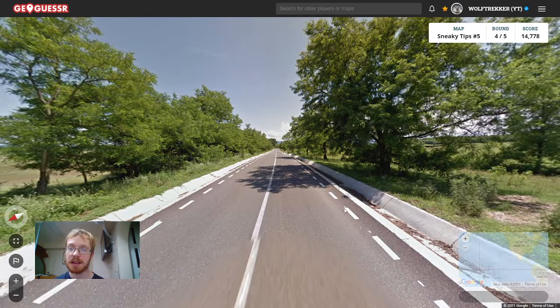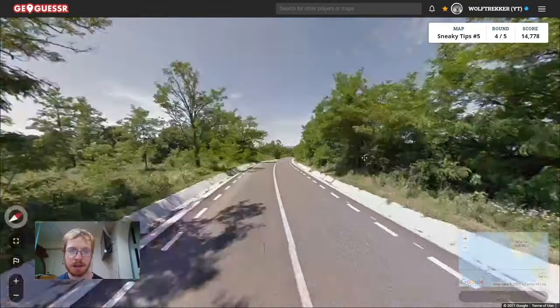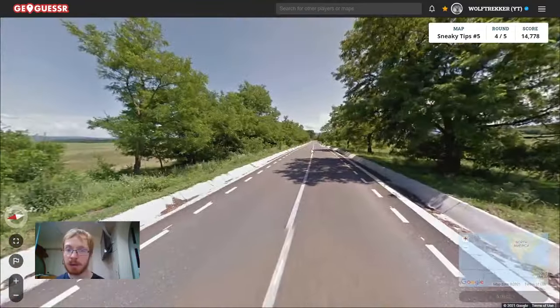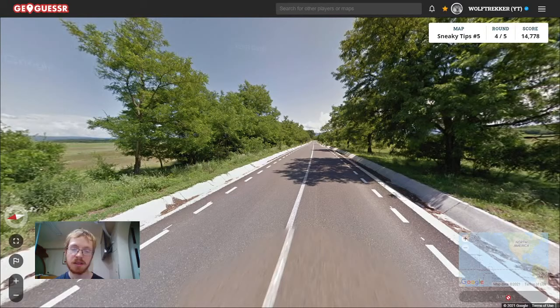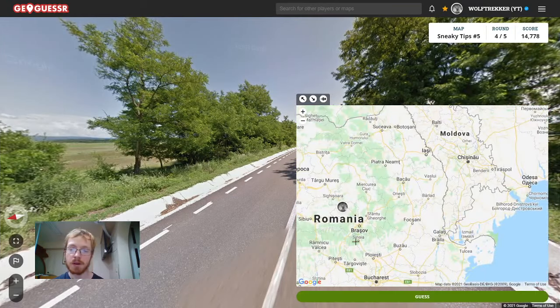The next tip is about dashed road lines. A lot of people know that you see dashed lines often in Sweden, Norway, and France, among other countries. But one overlooked country where you see them is Romania. If you think you're in an Eastern European or Balkan country and you see these dashes, it could be Romania. Let's go for Romania.